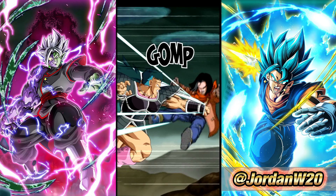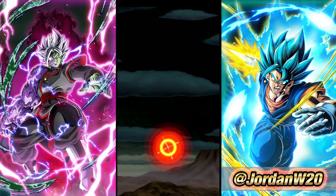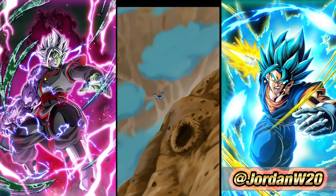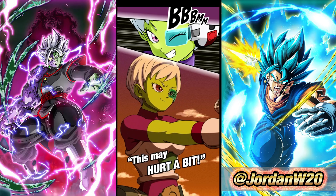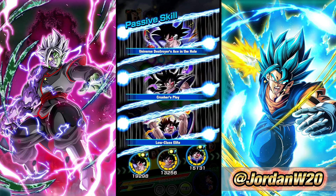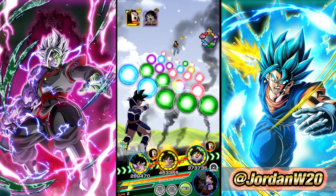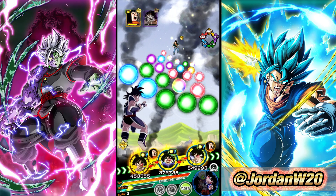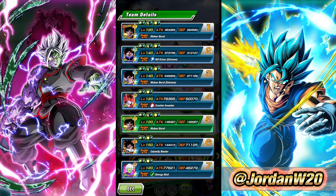One thing I like about Turles is that he is consistent. If you're a very consistent character and I know what I'm going to get out of you, it really shoots you up in my rankings. For the longest time I've never really liked a character like Yamcha because Yamcha is very inconsistent — even though he is probably a really good character and I have underrated him in the past. I like God Goku because God Goku's dodge is very consistent with standard conditions, whereas Yamcha's dodge chance is based on how many additionals he's doing.